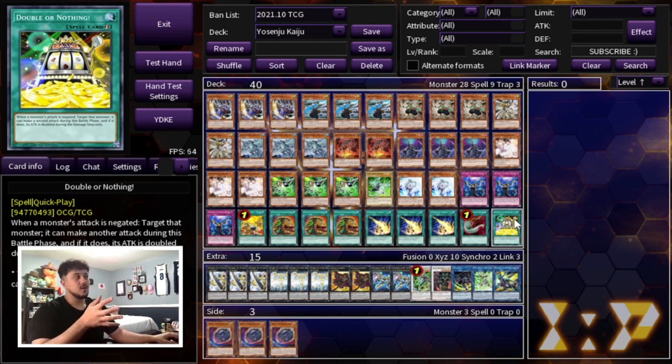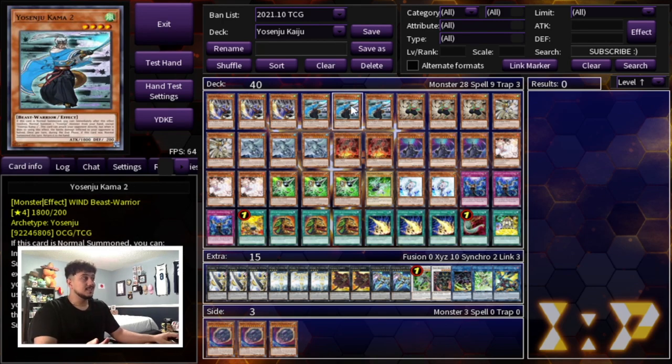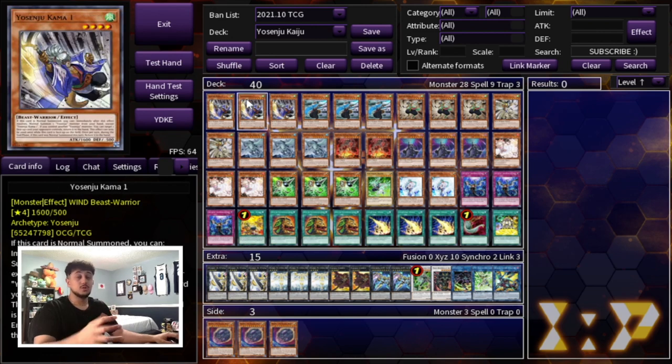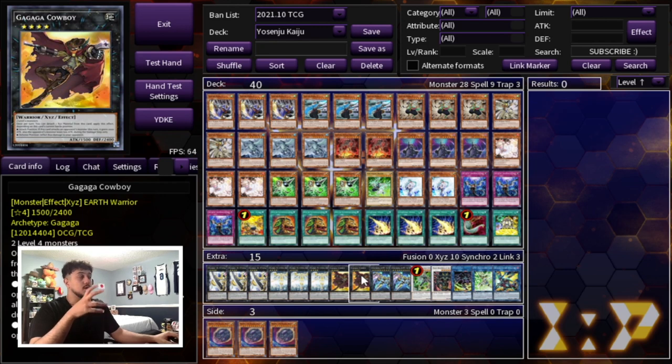This deck is very linear in how it wants to play. You have a hand of a hand trap, a Kaiju, and some Yosenjus. Your opponent makes a board, you Kaiju the monster you have a problem with, you hand trap something during their turn, and then you spam Yosenju monsters and go for game. The Yosenju monsters are pretty big on their own — 1600, 1800, and 1500 — especially with Tanky boosting them by 100. You're doing a lot of chip damage, which is why I like to play something like Cowboy. Speaking of Cowboy, let's get into the extra deck.